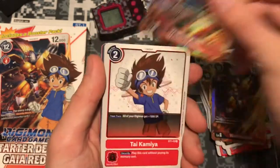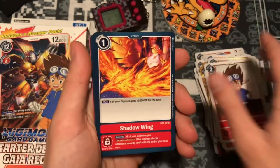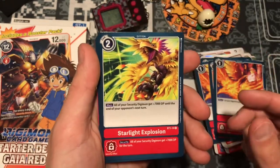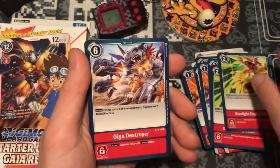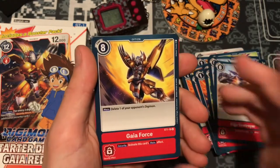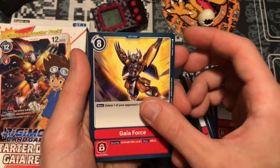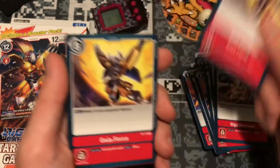Cool card. A couple Ties. Shadow Wing — a few of those. A couple Starlight Explosions. Giga Destroyer. Gaia Force, which is an amazing — if not the best — option card in the entire game, compared to Flower Cannon. I love Flower Cannon, but Gaia Force is amazing and is one of the reasons why I bought two of these starter decks, because having four of them is insane.